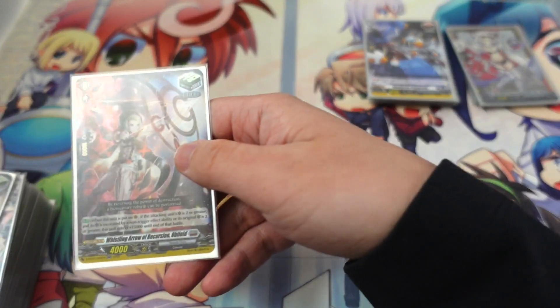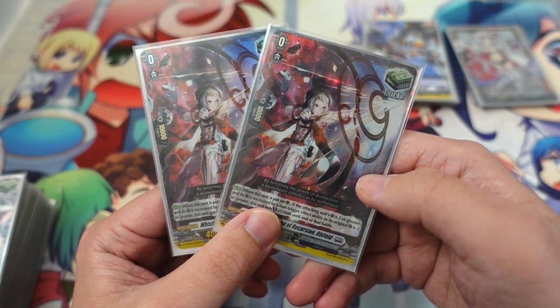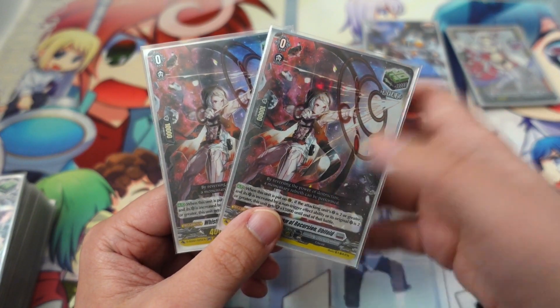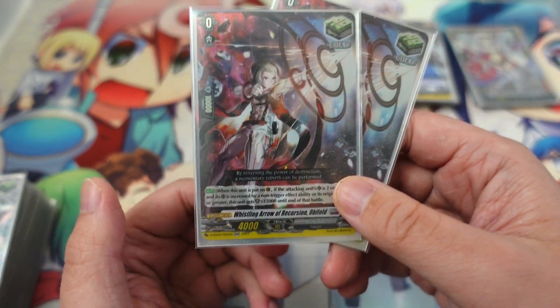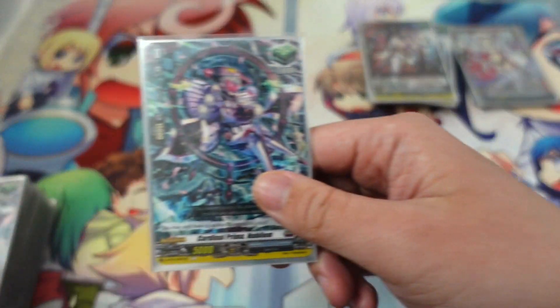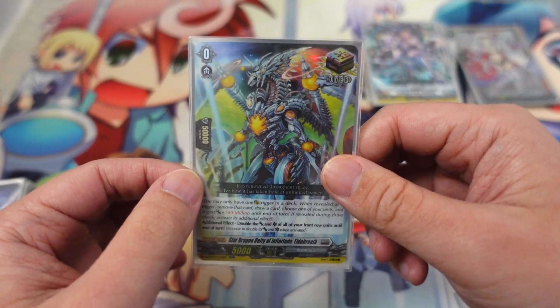I do use two effect heals — this one is the critical heal, mainly for the mirror match in case other Avas I play against are running Obscidites. Other decks also gain critical durability, so this also helps out as a 25k shield. Then I use two vanilla heals and the over trigger of course.